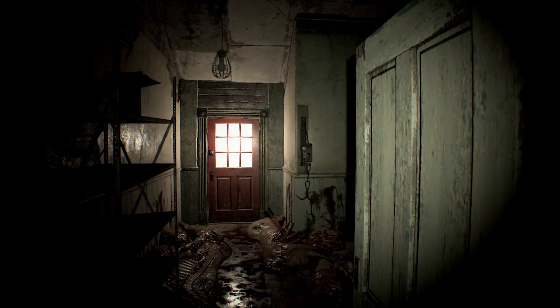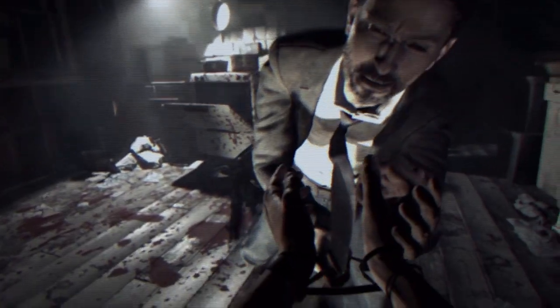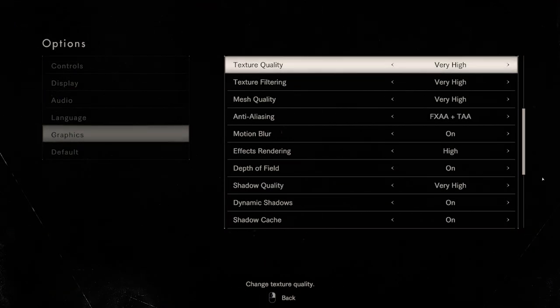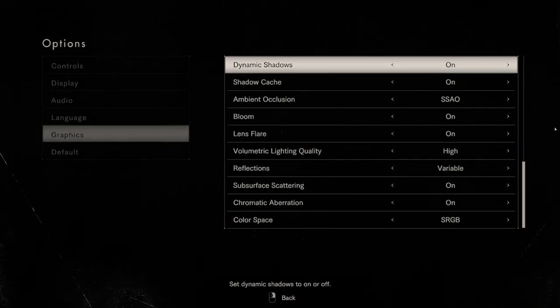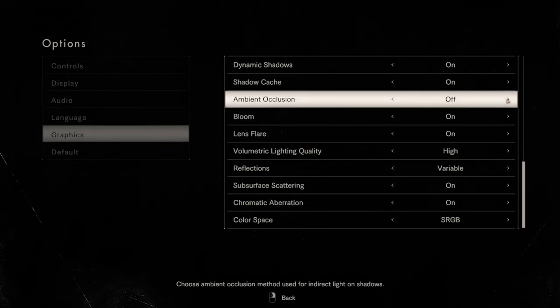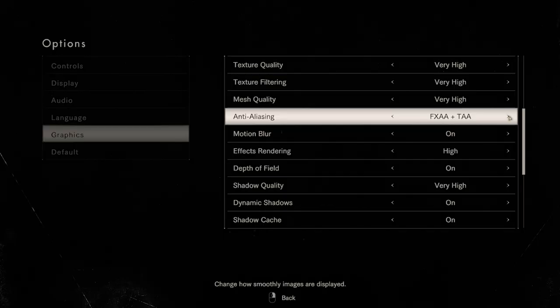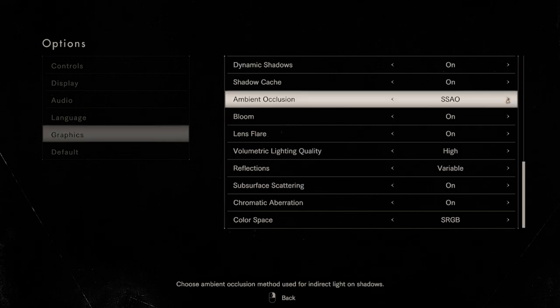Without even looking at the benchmarks, the game is already shaping up to be a promising release for PC, judging from the healthy number of graphical settings in the demo, including V-Sync, uncapped frame rate, ambient occlusion, chromatic aberration, and much more. To push the limits of our GPUs, and because it makes the game look horrifically beautiful, maximum quality settings and all the eye candy effects were enabled for these runs. The combination of FXAA and TAA was used to process anti-aliasing, and SSAO was the technique of choice for ambient occlusion.